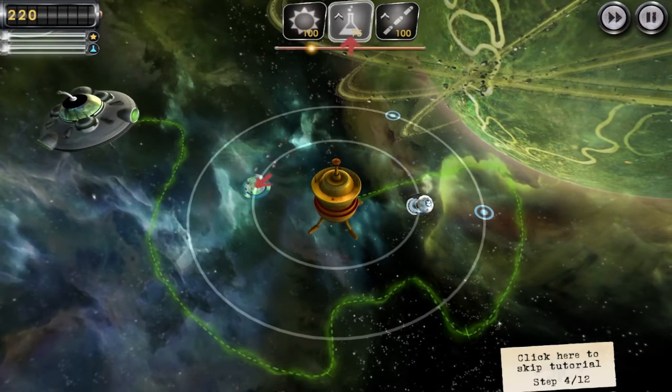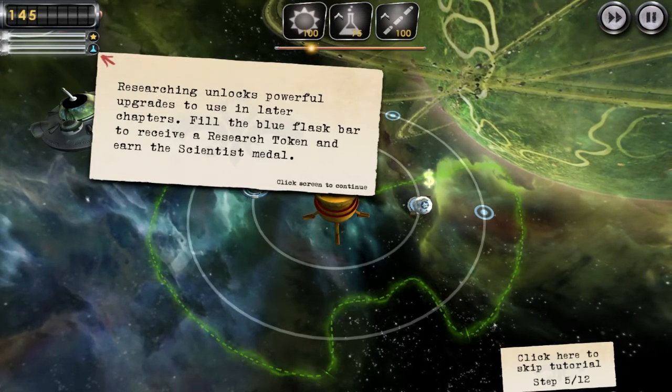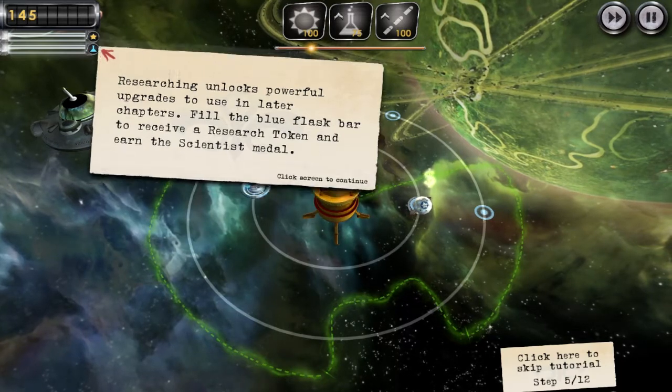Research lab — is that like our tech tree? It's used in later chapters. I guess upgrades carry over once you've completed them? The blue flask board, receive a research token, and earn the scientist medal.